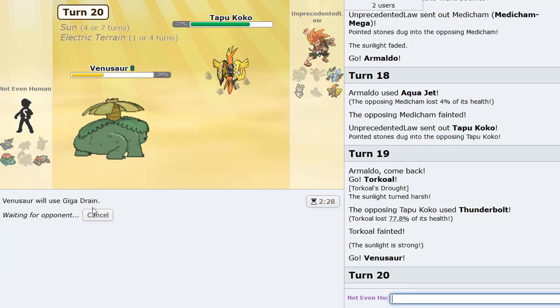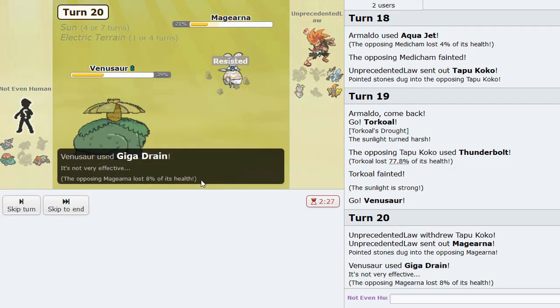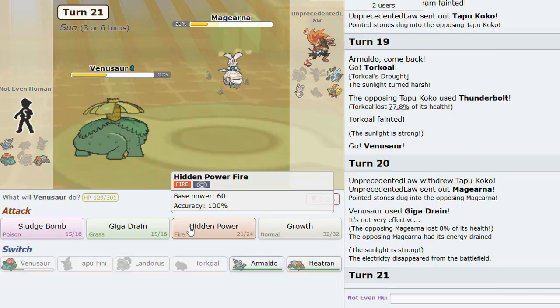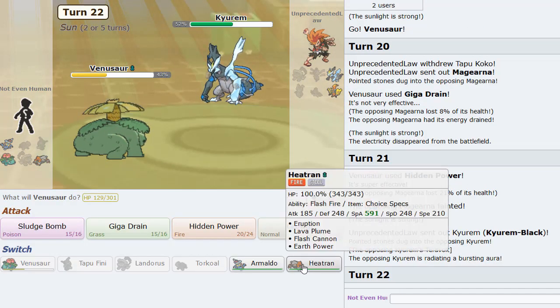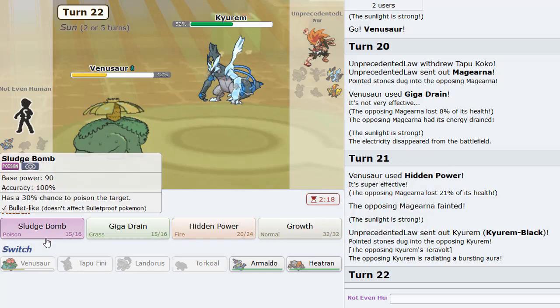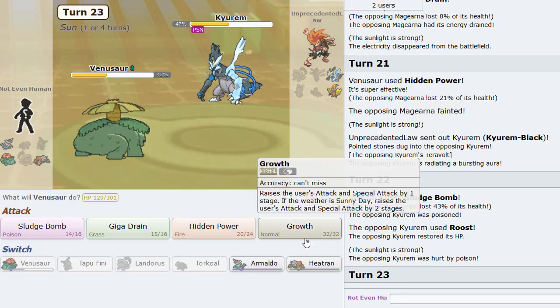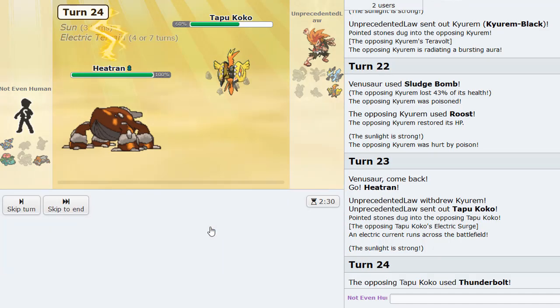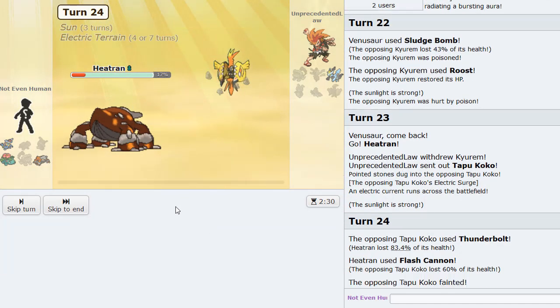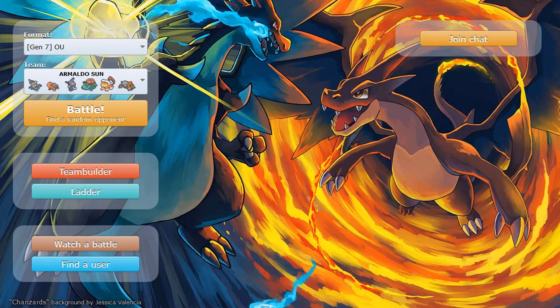That puts Koko in range of HP Fire — pretty sure it does, yes, perfect. In comes Kyurem — the Sludge Bomb should take it out... oh, it doesn't. He Roosts though. Heatran comes in — I think we take this hit. Flash Cannons aren't knocking me out. Last Pokemon is going to be Kyurem and that's going to be GG. Very nice game.